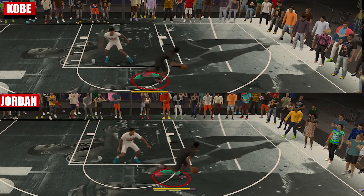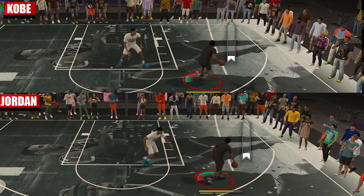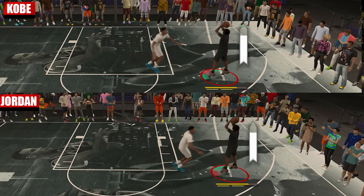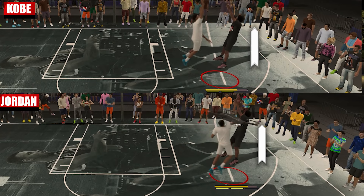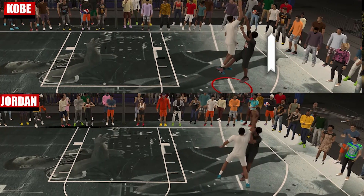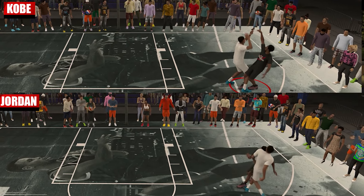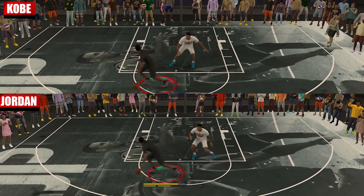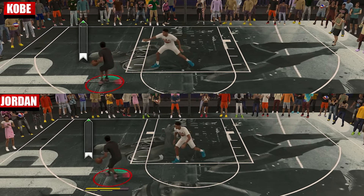Now there's a minor problem — it's hard to make every sequence 100% exactly the same. Getting the exact distance between shooter and blocker, the angles, the point where the blocker starts to jump, and some other things are really hard to repeat exactly the same across all samples. So to make it more accurate, aside from trying to make them exactly the same, I'll take 100 samples on each one to reduce the margin of error.